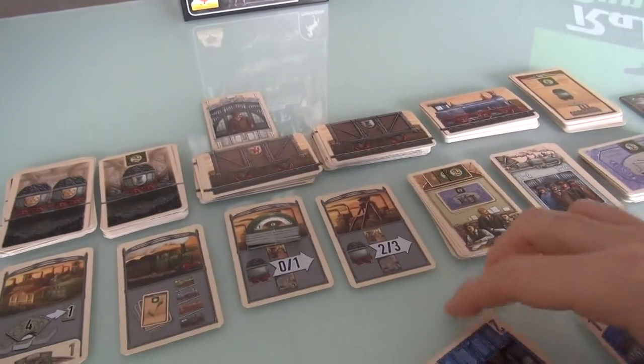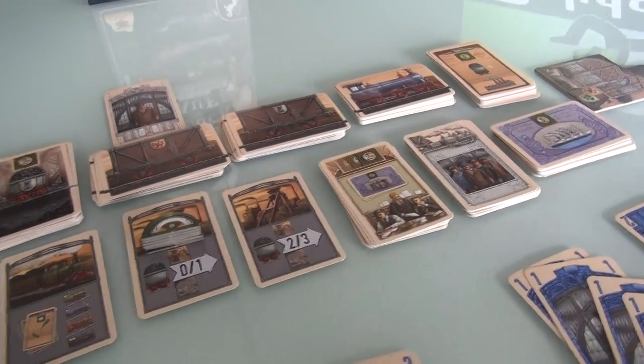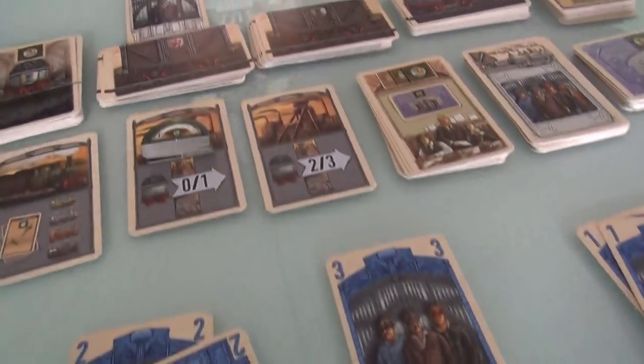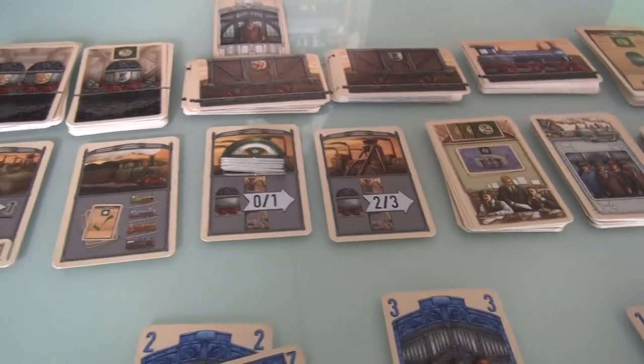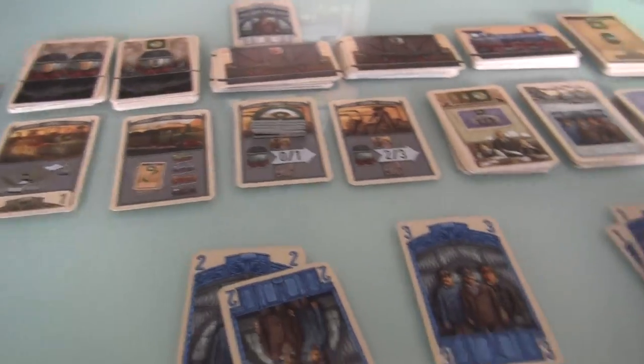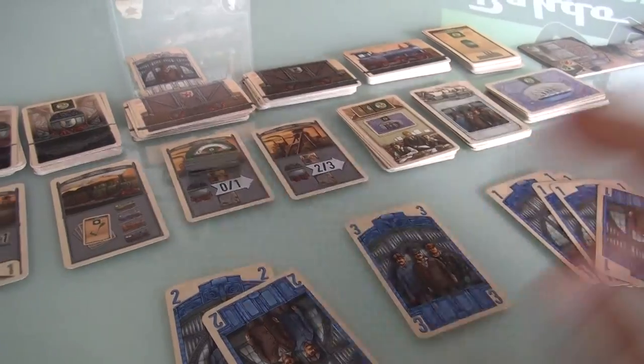Now it's Jen's turn. She has the exact same starting hand as me: five 1s, two 2s, and a 3. If we were playing with more players, we'd also have a 4 and a 5, but in a two-player game those got removed. Jen is going to take a card and put a worker to work as well. She'll probably just take one of these single workers and put them someplace. The only place she cannot put this worker is where I've already gone.